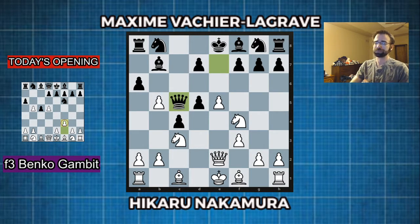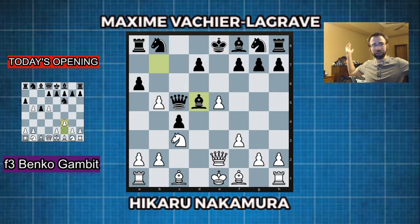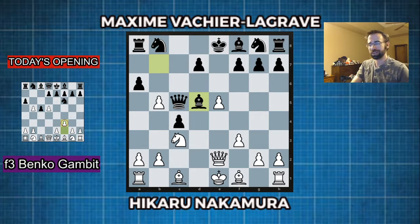The move is Knight F takes D5! Your knight! They take it — there goes the knight! Naka blundered a knight! No. It's all well calculated. Bishop to E3 — you try to kick the queen. The queen's got to move, and then we're going to capture the bishop.